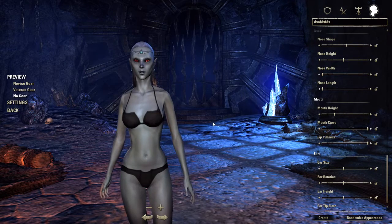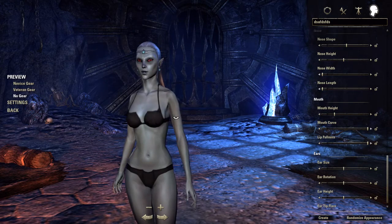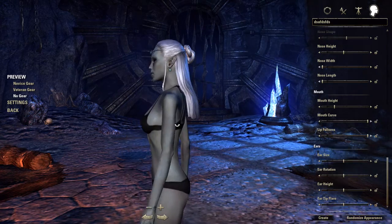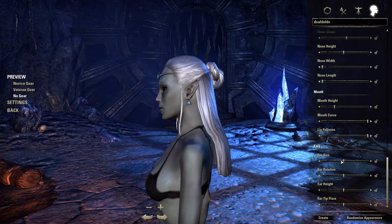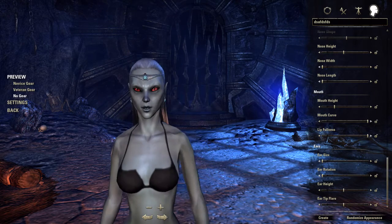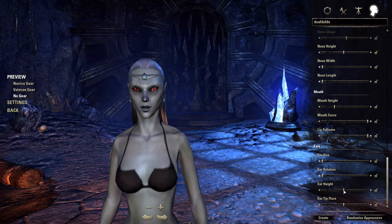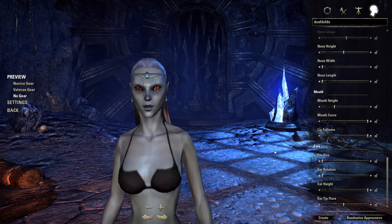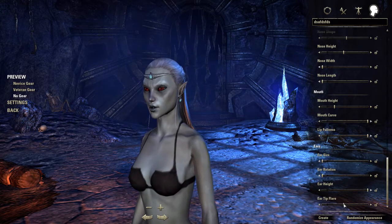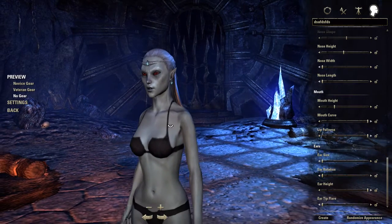Ear size - if you're an elf this is probably more important, but if you're not, then it doesn't matter as much. Probably try to make it a smaller rotation. This doesn't really matter too much, but I put it in. Ear angle - I do all the way up; I just think that looks a little better. Ear tip flare - make a nice flare. And that's it - you're done.